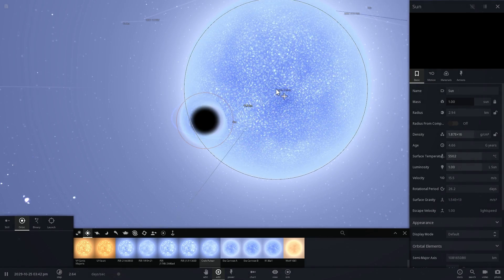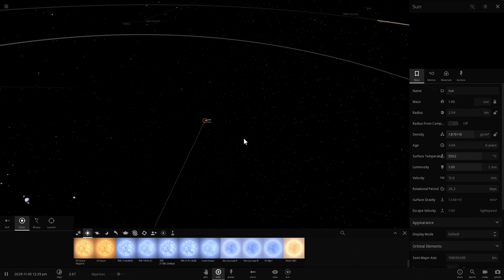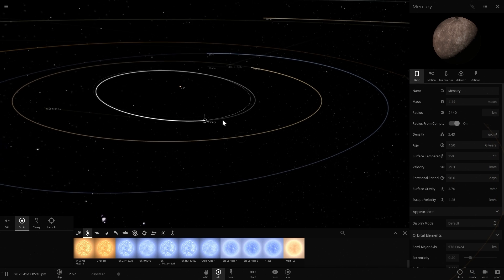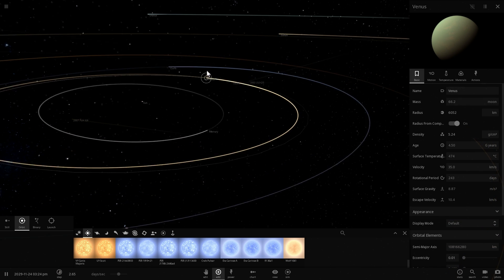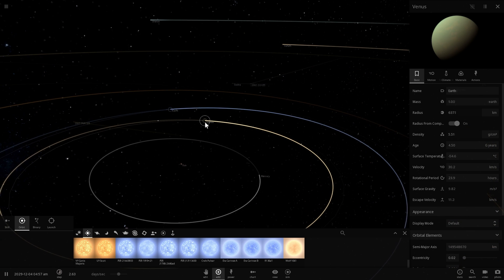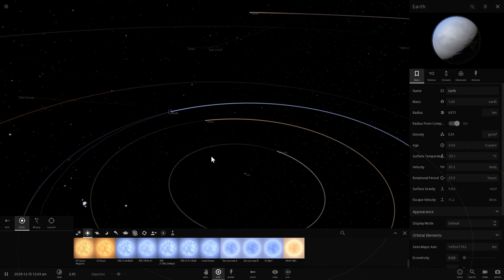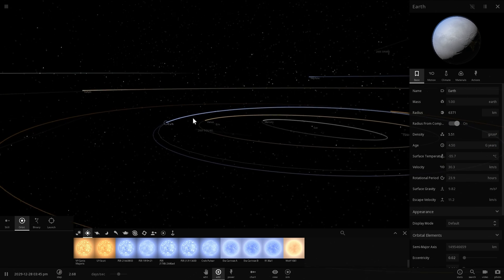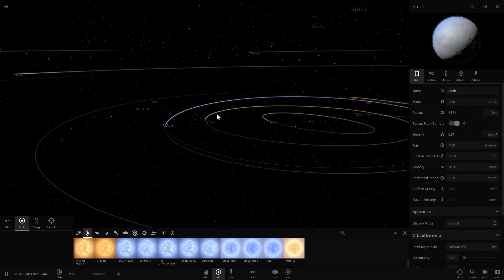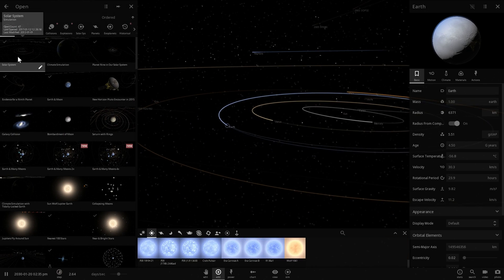That's how small our Sun is now. But since I turned the Sun into a black hole first, I won't be able to see any other planets — they'll be kind of dark. All of our planets have now frozen because they don't get any light from the Sun anymore. So let's go back and do the planets first, then do the Sun.